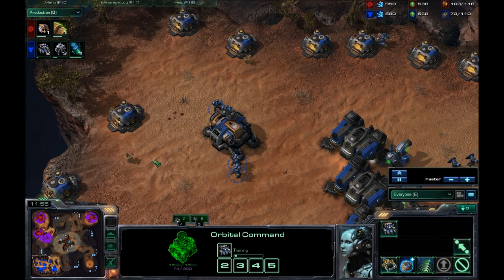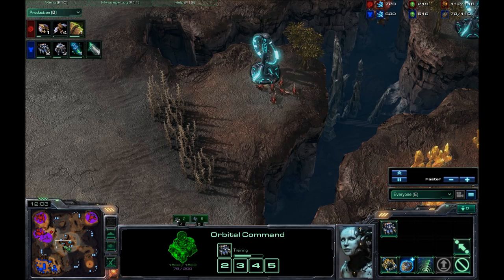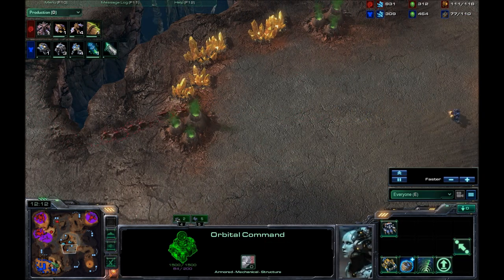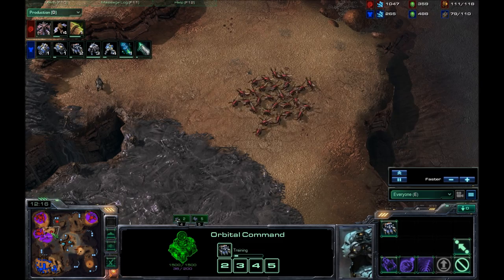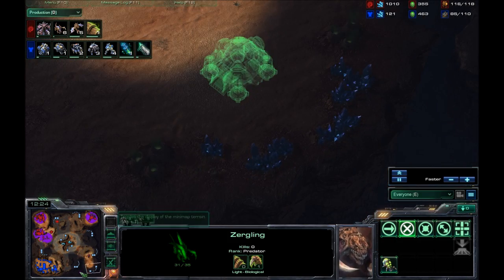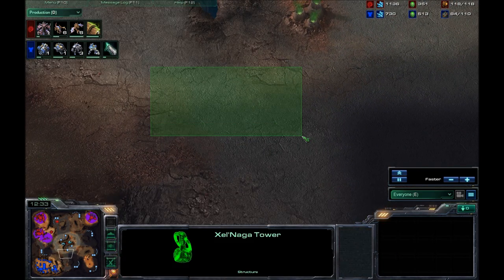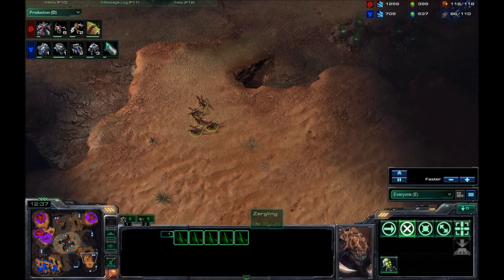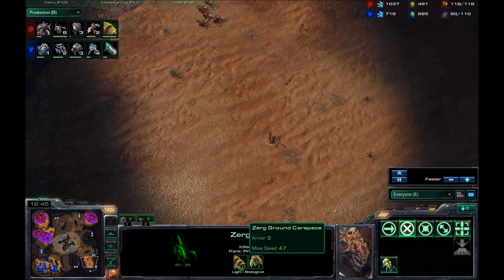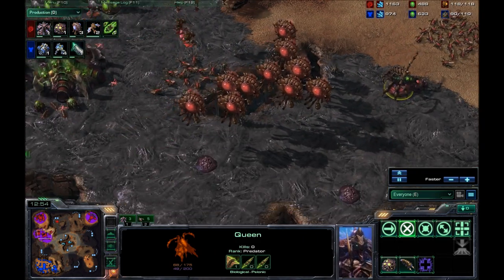If I had gotten there just a few seconds earlier, gotten there in time to take on those Banelings before they got out of their cocoons — whatever you call it — it would have been different. So I'm going for an expansion here. I wanted to get that third base, but because he had a few Zerglings at the Xel'Naga Tower, he was able to spot my SCV and chase him down with his Zerglings, which do have speed now. That's why they have wings — it increases their move speed, and you always want to get speed for your Zerglings if you're going to use them as attacking units.